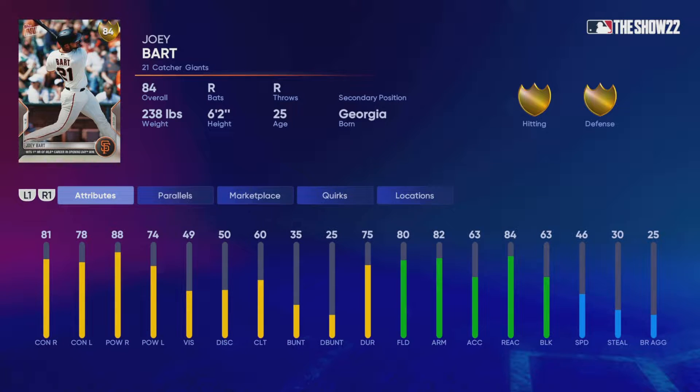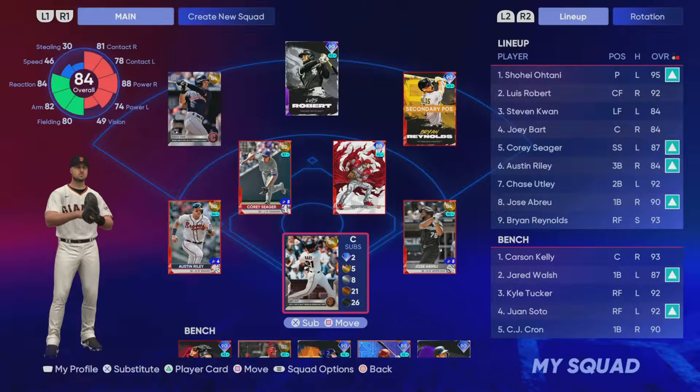Behind the plate we got Joey Bart. I'm really excited about this card. He had a home run on opening day — it was an absolute missile that he hit. 88 power against righties, 81 contact, 78, 74 against lefties, 80 fielding, 82 arm strength with 46 speed. Those are going to be the two Top Sound cards we're using in this video.